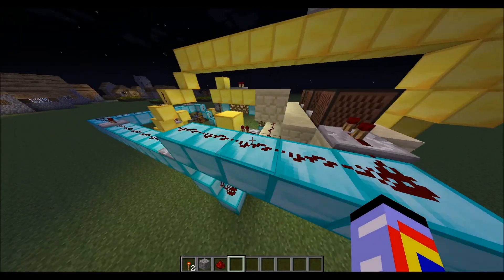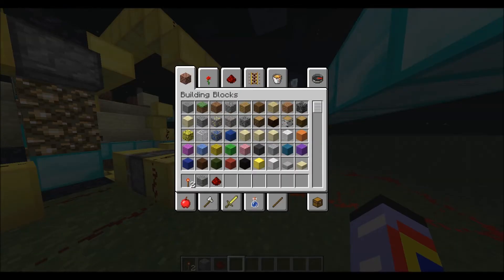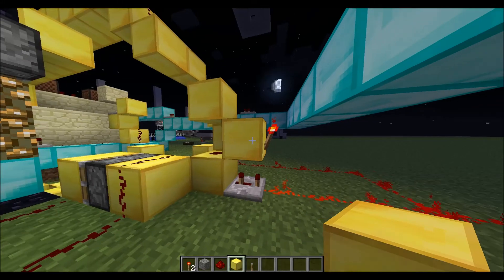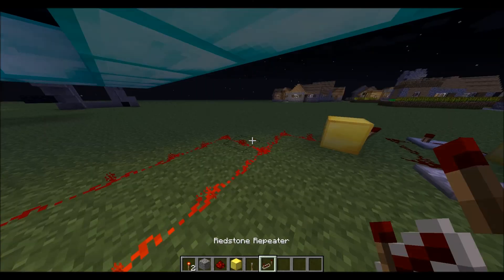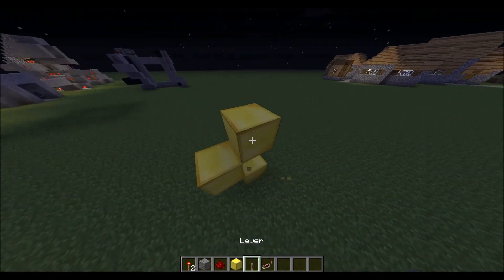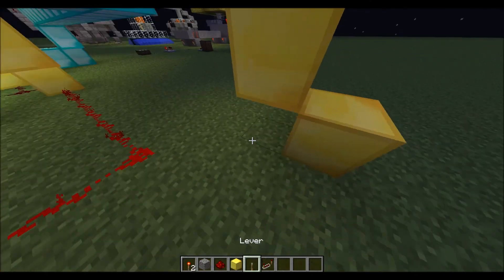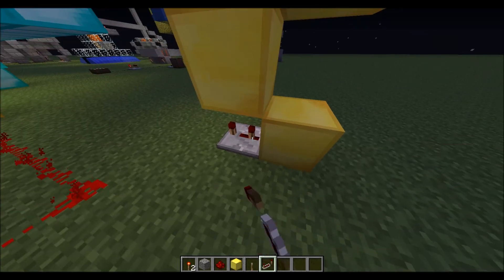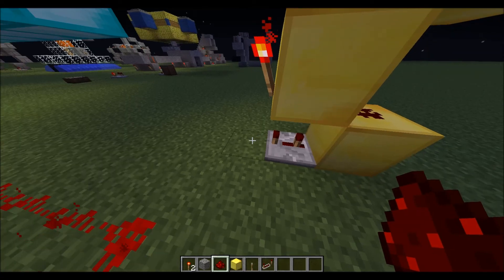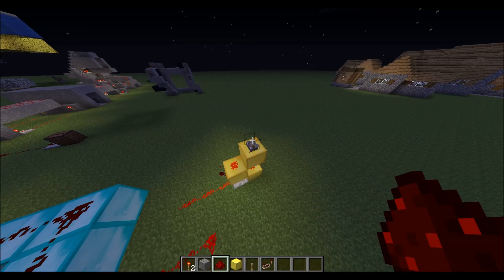Now, if you really want, this can be used for any machine, just to output one tick. Build like so — put the lever here, redstone here, torch, repeater on the third setting, so you flick it twice. And there you go. You hit this, and it'll put one tick right there.